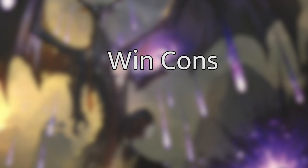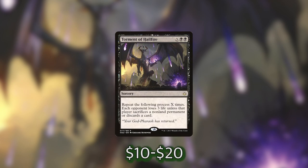What we know about our commander is two things. First, he gives us access to card advantage by exiling the top card of our library and letting us play it, and the deck has been built to exile more cards from our library and our opponents' libraries. Second, our commander's ability gives us treasure, so we are always ramping throughout the game. Having access to a ton of mana gives us a really good win con in Torment of Hailfire. Being able to spend all of our treasures on a big X spell is a super valid strategy for this deck.